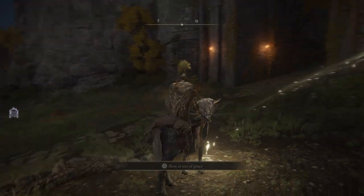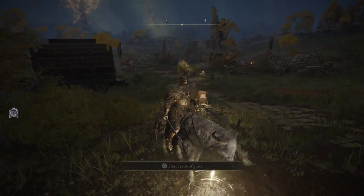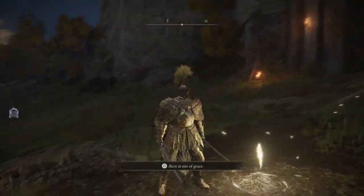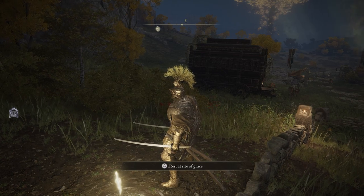The horse — or whatever this is — can get damaged, and it can die. You can use your flasks to actually heal it, or you can give it berries that you find all over. You can also craft food for it and just feed it that to heal it.